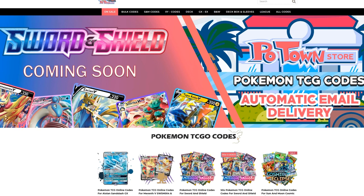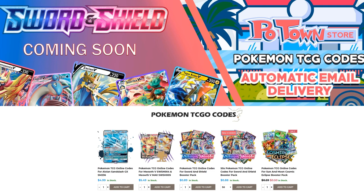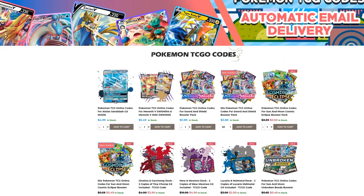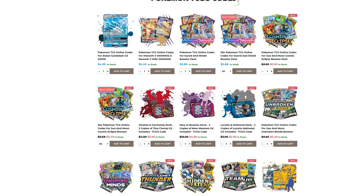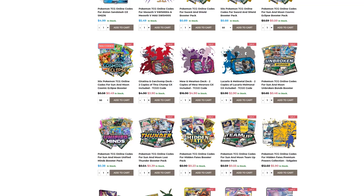Make sure you check out Potan Store. They have the new Certain Shield codes already available and they have automatic email delivery for these codes. You can get them in batches of 50 codes with a slight discount or individually for 89 cents each. They also have all these other promo codes and every other set you could imagine. If you use the Table 1 code, you get 5% off your final purchase.